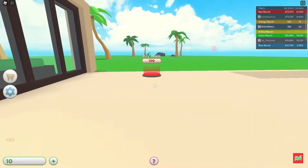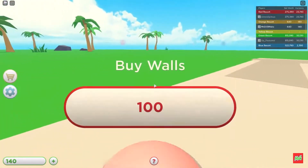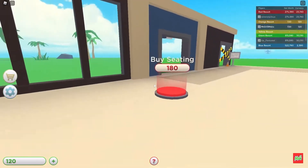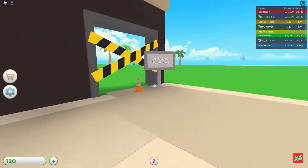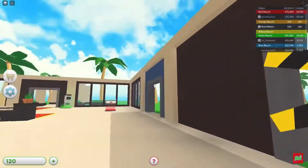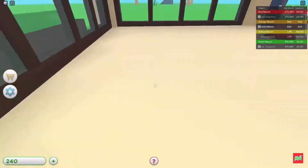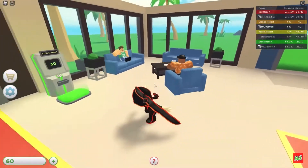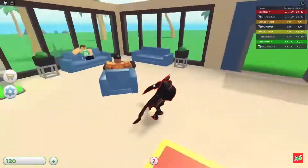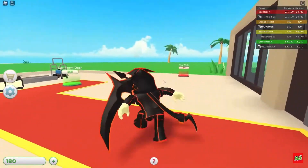And we'll buy this, and we'll buy that, there we go. Unlocked after airport — cool. So people just sit there, I like that.